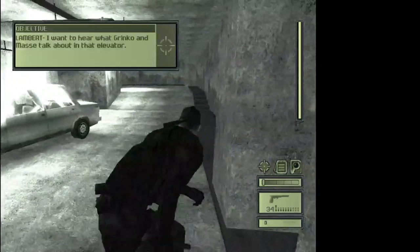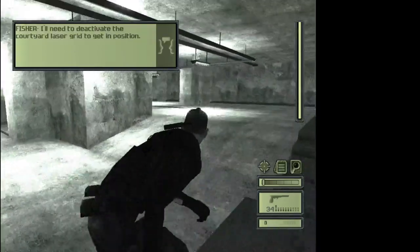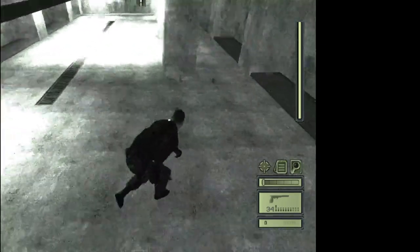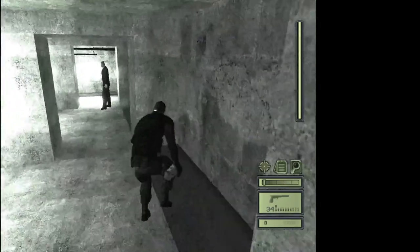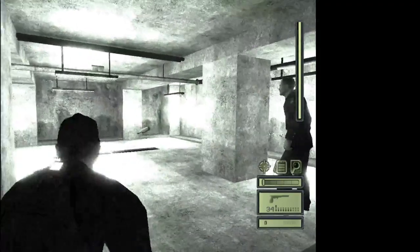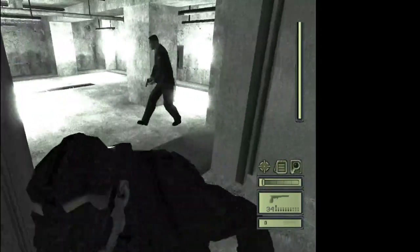Stay in the shadows because there's going to be a guard at the door. You need to deactivate the courtyard laser grid to get into position. There are two glass bottles here — feel free to use them to either knock the guard out or distract him. In this case we're just going to distract him and get him away from the door.